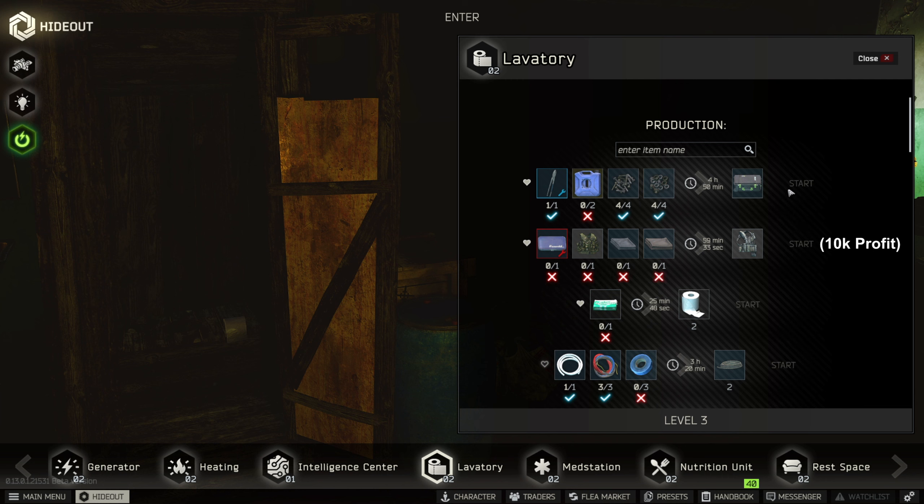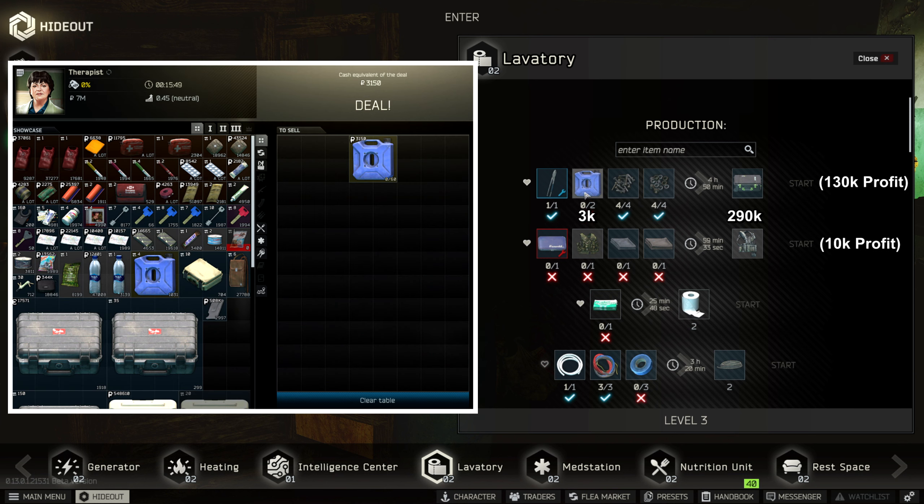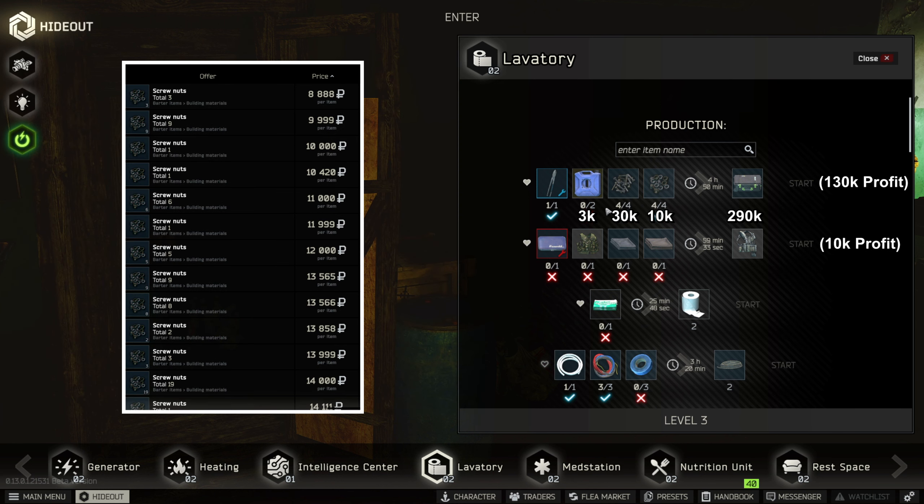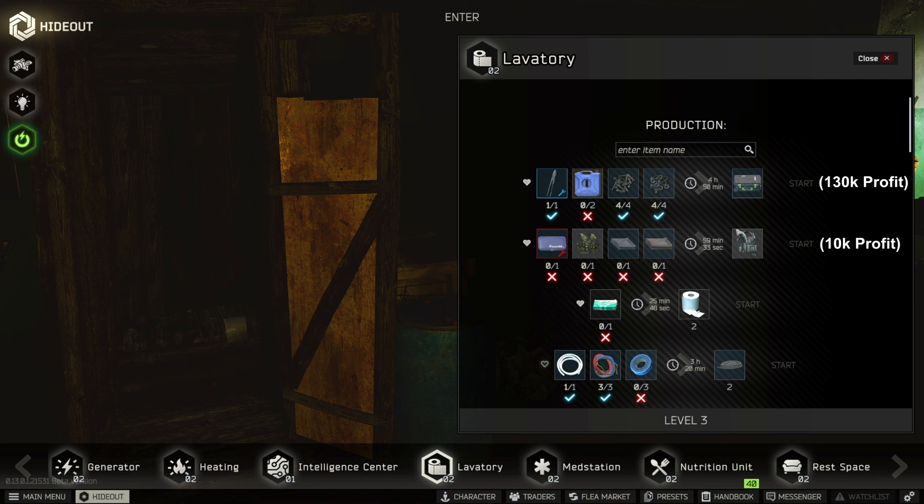The second one is the magazine case, which is a profit of 80k if you sell it on flea, and if you choose to use it then it's a profit of 130k, given that the fuel tank is empty. Otherwise, it's a loss if you purchase the fuel tank for this craft and try to sell on flea. A good practice would be to make the blackrock rig when you're online and the magazine case overnight.